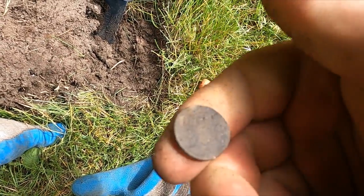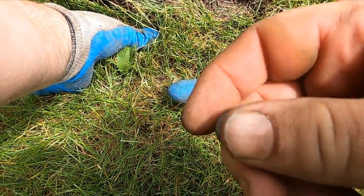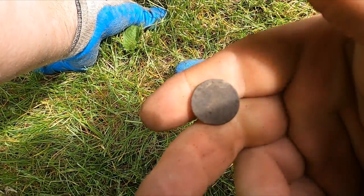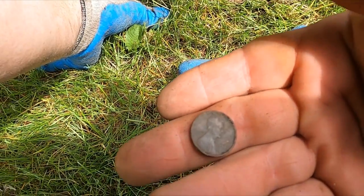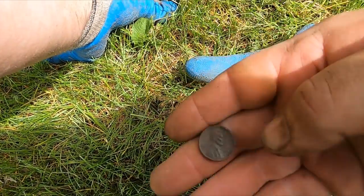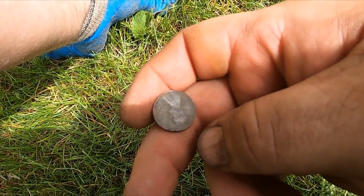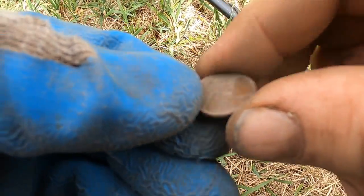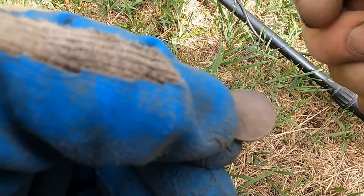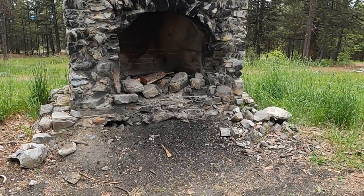Brad and I have been digging like crazy and we got a bunch of clad. There's nothing to show you other than that one coin. We thought this was gonna be a lot older ground. Here's a wheaty — first one — so maybe there is some hope. This was kind of like an old railroad yard so we're finding a bunch of huge metal. Hopefully things will pick up, but if not we might have to switch. 1942 wheaty. Look at that cool old chimney — how neat is that!